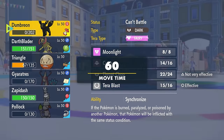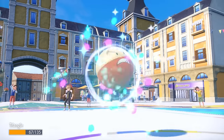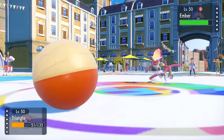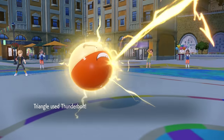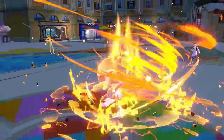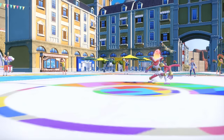I'm feeling confident. I go into Electrode — I outspeed — and a Choice Specs Thunderbolt should knock it out. I run the risk of Mach Punch, but I have to go for that Thunderbolt. I outspeed, and they actually disconnect. The animation still plays even though they turned their Switch off, and they end up living the Thunderbolt — but the Raging Fury comes through. I'm honestly curious if it was Choiced, but with the disconnect, that's going to be the end of the match.